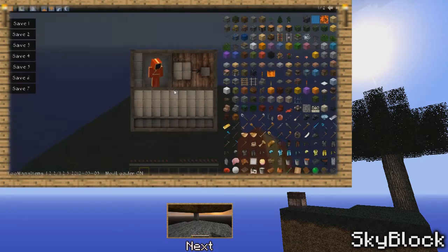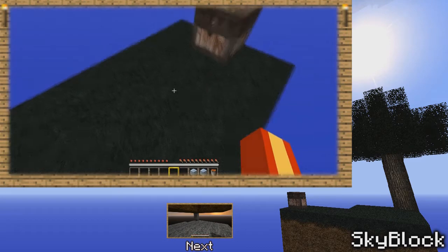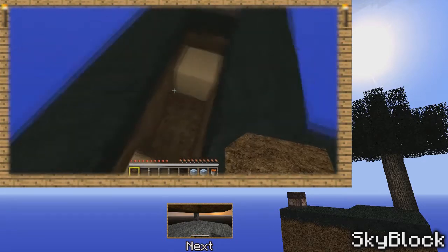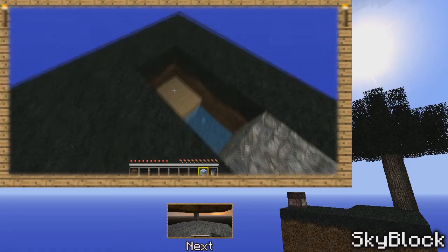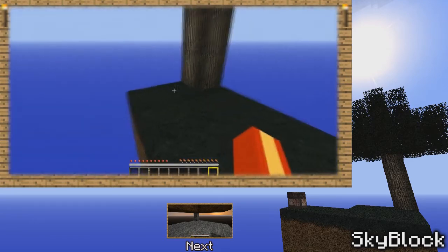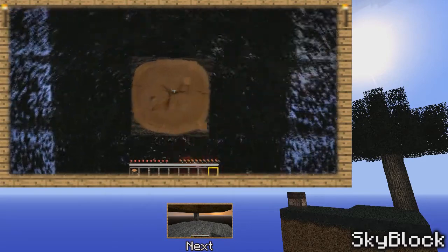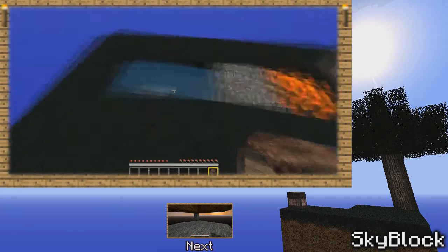Let's go ahead and get started with the world. I'm going to need to make a cobblestone generator first — I like doing this first. Let's go ahead and make this. Okay, that was some slight lag. Let's go ahead and pick this up and regenerate the water. Now I have a water bucket. Put the dirt in here. Let's get some wood from our tree — four of those. Generate that, turn those into a crafting table.